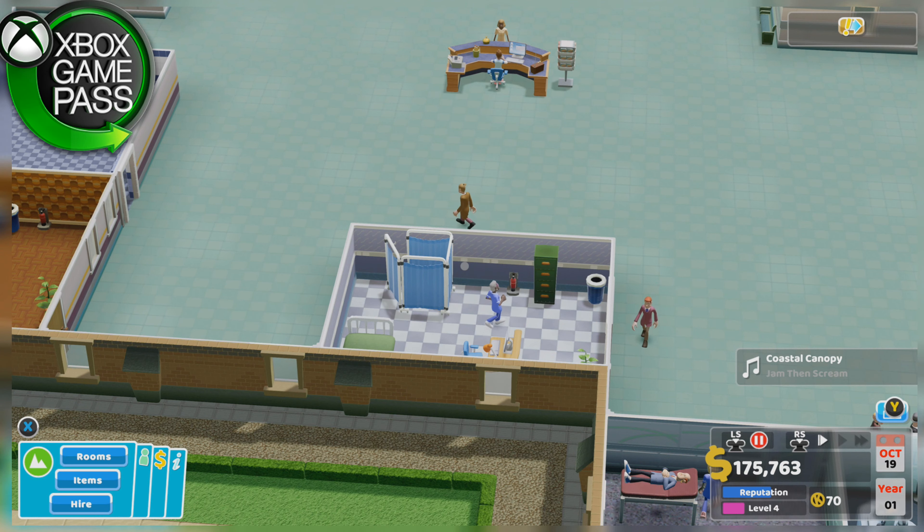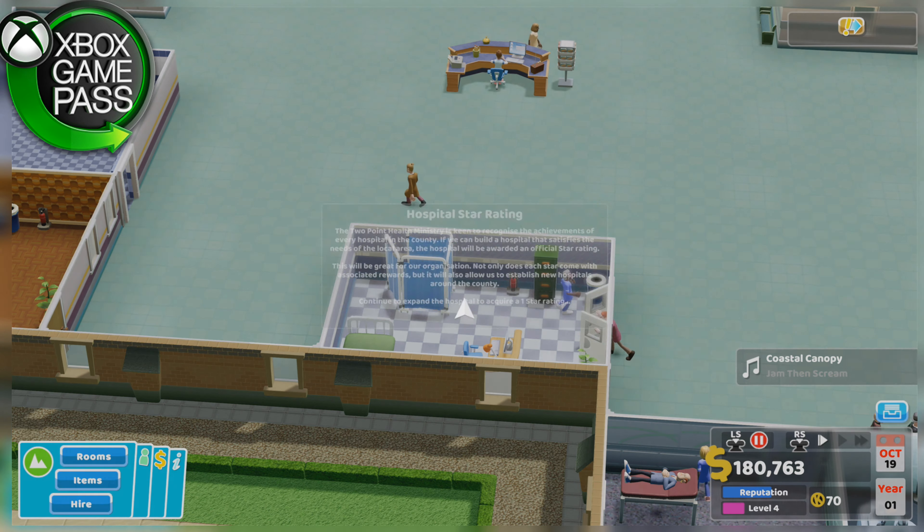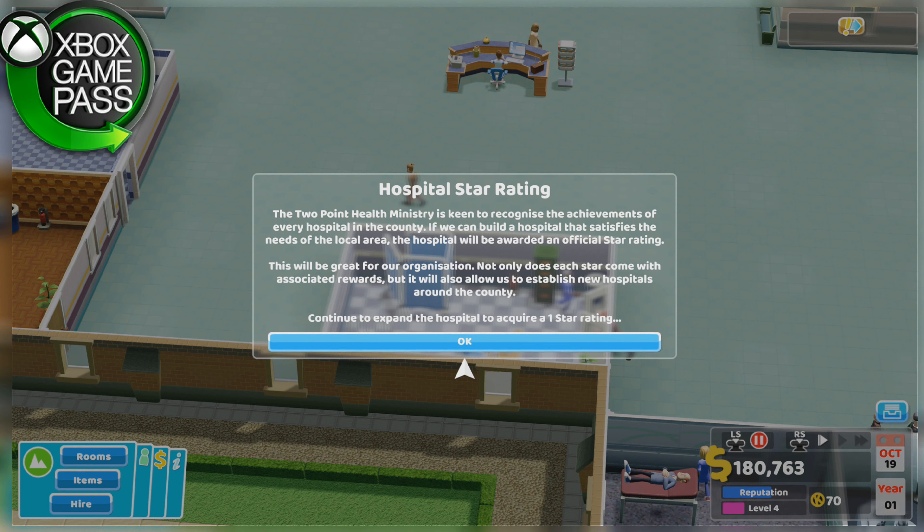I think we'll finish up that episode there. I'm enjoying it so far — obviously getting into the swing of things. Hope you guys are enjoying it too. This game is available on Xbox Game Pass as of today, so if you have Xbox Game Pass, go download it for two and a half gigs and see if you can build a better hospital than myself. If you don't have Xbox Game Pass, the link will be in the description below where you can get your first month for a dollar and access to well over a hundred games. I'll catch you guys on the next episode — until then, take care guys.